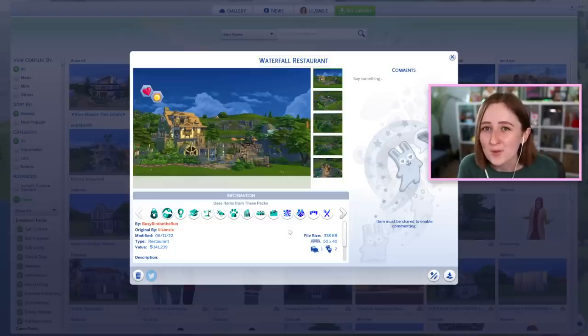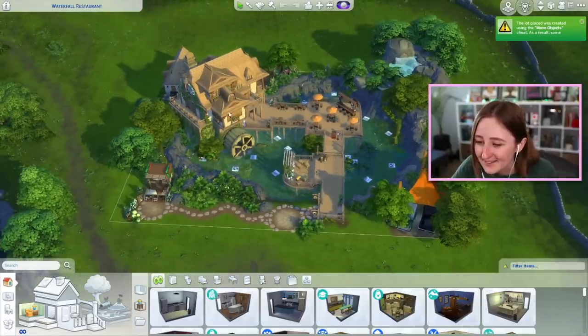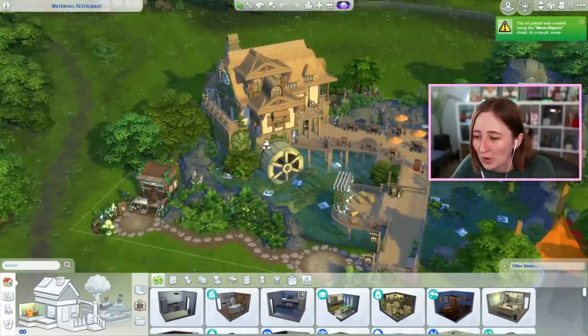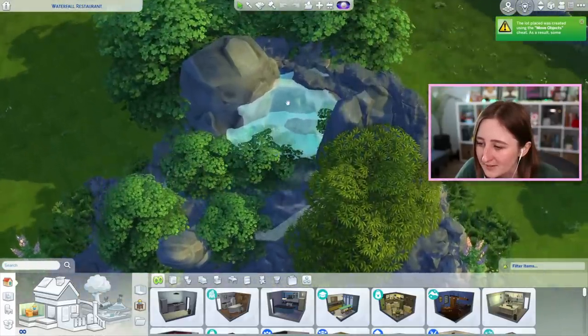This first one is the Waterfall Restaurant by Busy Bird on the Run — can you believe it's the same shell? This cottage was passed down between many generations, and nowadays it's a restaurant and also the best wedding venue around. This build is amazing; the amount of detail that went into the exterior is incredible.